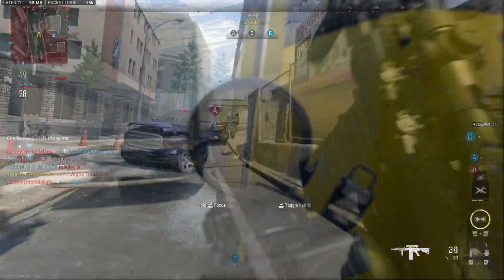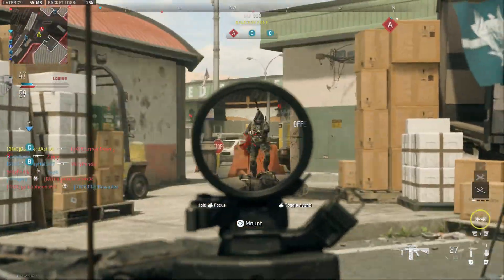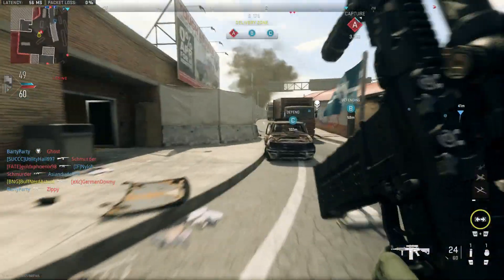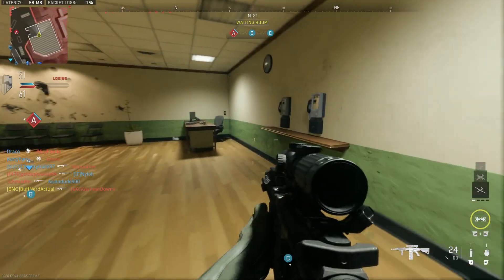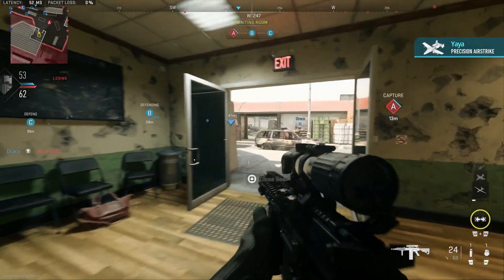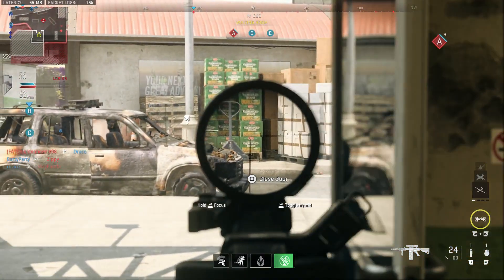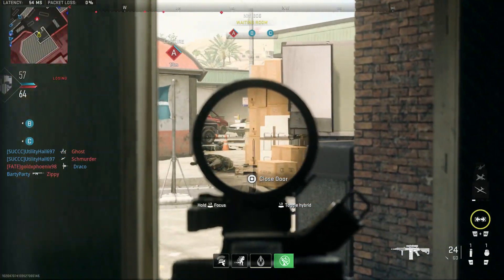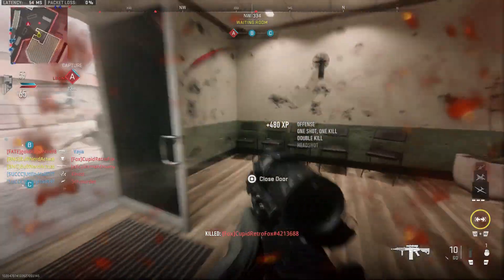Quick overview of the SR25: the Stoner Rifle 25 has been in service from the 1990s through the present, seeing action in the Afghanistan War, Iraq War, Operation Enduring Freedom, and many others. The designer is Eugene Stoner — stoner rifle 25. He merged with Knight's Company out of Florida, and Knight's Armament Company then created the SR25 as the modified, enhanced original concept of the AR-10 that Eugene Stoner originally came up with.